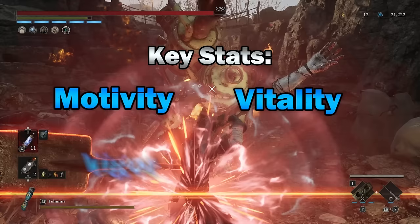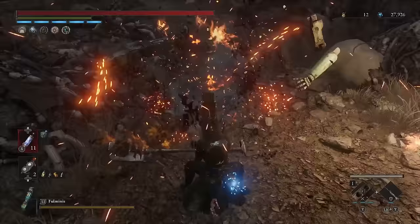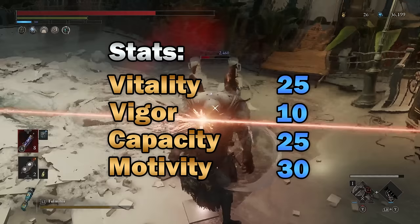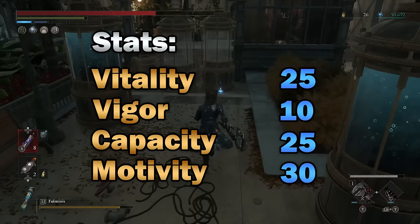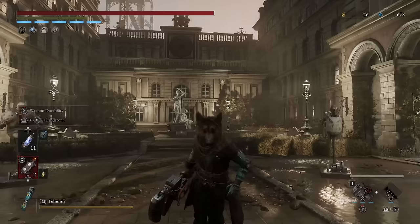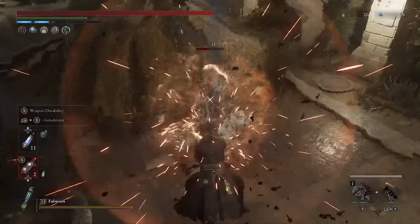Throughout the game, the four stats you're going to want to focus on are Motivity, Vitality, Vigour, and Capacity. I'd advise around 20–25 Vitality as your mainstay throughout your first playthrough. Definitely no more than 10 in Vigour, because stamina regeneration in this game is actually quite forgiving — you'll likely be able to recharge your stamina bar whilst doing certain attacks. Then realistically, about 20–25 Capacity to ensure you're not overweight, and around 30-odd points in Motivity, and you'll be doing more than enough damage to fly through the rest of the game.